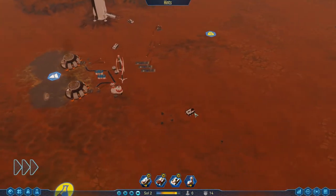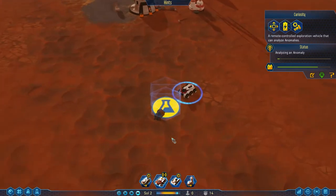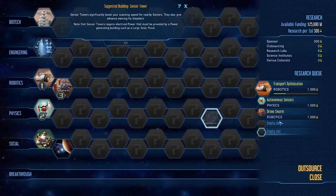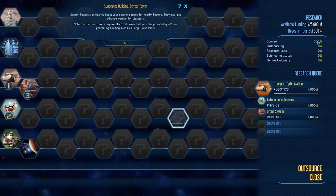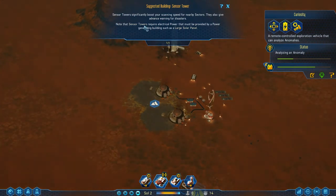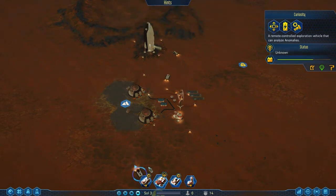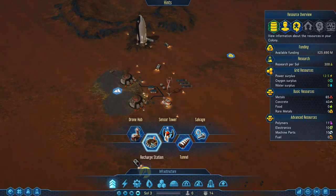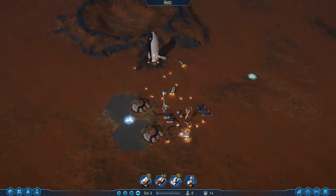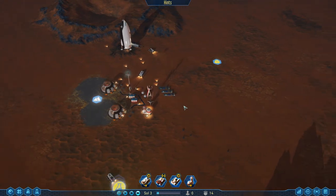If we open the research station, all they've done is uncovered them — we've not actually got the research done. I'm going to queue up Drone Swarm because I've got a feeling it's going to be quite helpful. Drone Hub is constructed with two additional drones and the maximum number of drones has increased by 80 — which is a lot. We're going to get Curiosity on to the next bit. This anomaly right here gives us extra points — the little anomaly will give us a windfall of like 1,000 or something. Sensor Tower significantly boosts your scanning speed for nearby sectors and gives advanced warning for disasters.